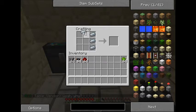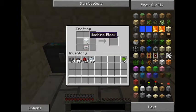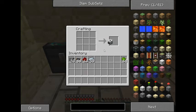With the refined iron, let's go ahead and make a machine block and then make an electric circuit. Let's craft the compressor — the electric circuit goes on the bottom center, the machine block goes above it, and smooth stone along the sides. That gives you a compressor.